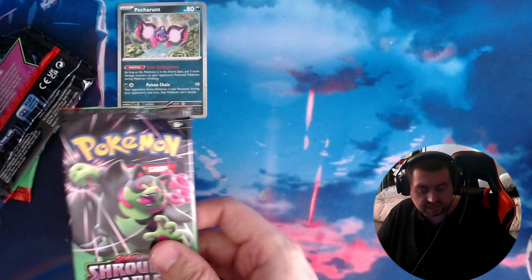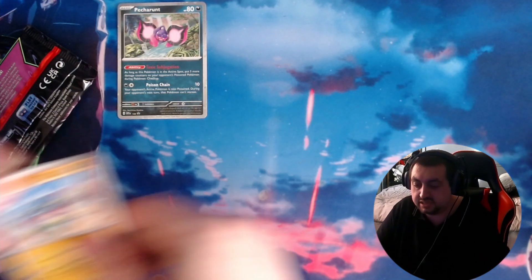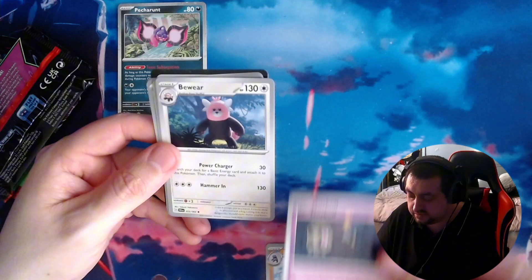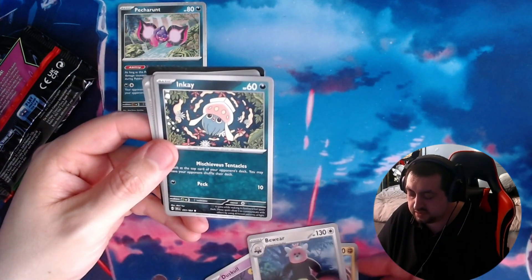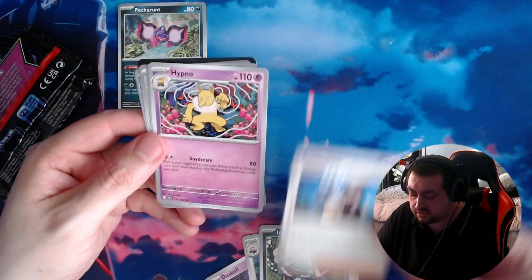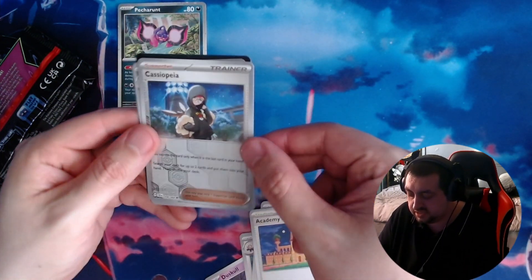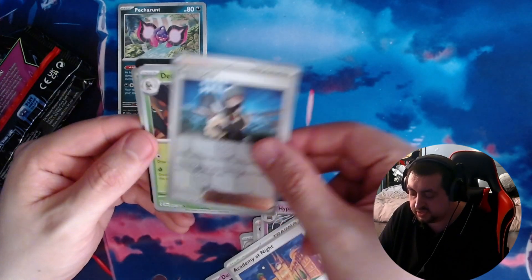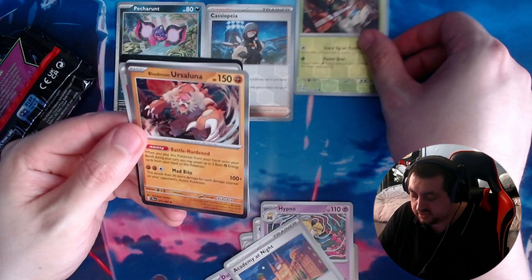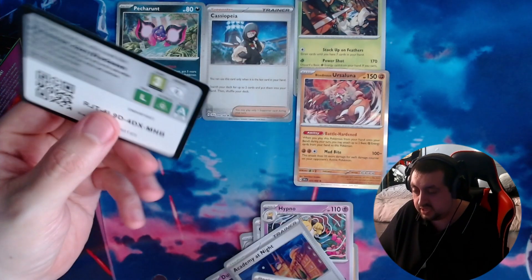I wasn't really sure if there was a card trick for these packs, so apologies if there is — I've just been completely winging it. We've got a Toxicroak, a Duskull, a Beware, an Inca, a Cassopia, a Hypno, an Academy at Night, a Hollow, and an Ursaluna. There is your code.